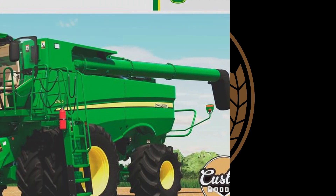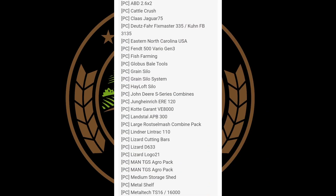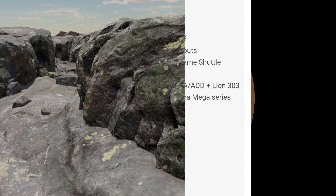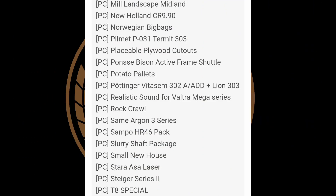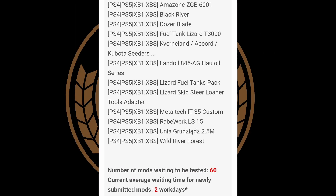Notable mods on the PC testing list include the cattle crush, fish farming, John Deere S Series combines from Custom Modding, the Lindner Lintrac 110, the MAN TGS Agro Pack — which may be a misprint making it actually 53 mods — the New Holland CR 990, potato pallets, the Rock Crawl map from Alien Gem, and the Stagger Series 2. On the console testing side: Black River, the Landoll 845, the Rabe Work LS 15, and Wild River Forest map. Total mods being tested is 60, with a current average wait time of only two work days.